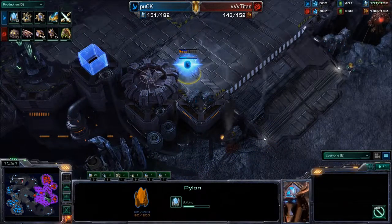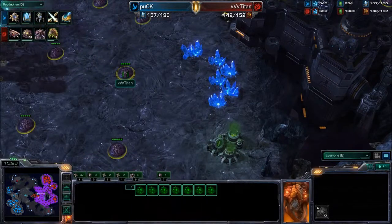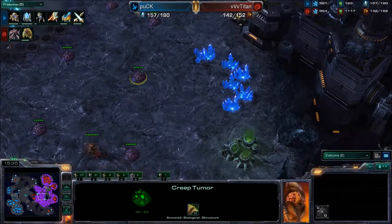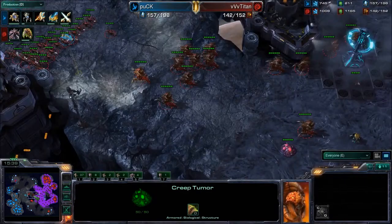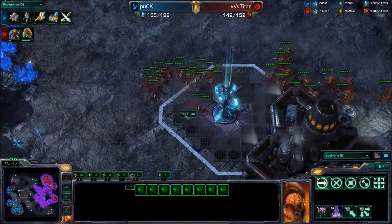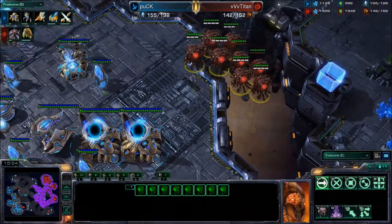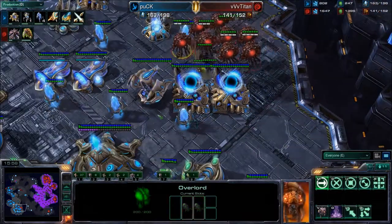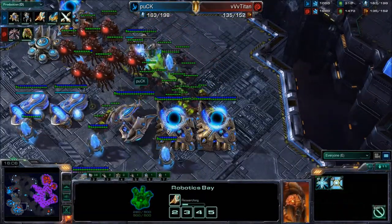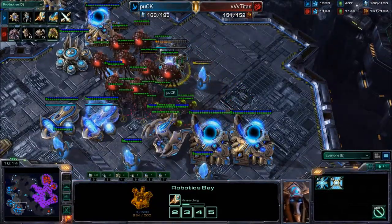Overlords now doing a bit more scouting. We now see Puck also warping in another proxy Pylon over here. The base is just being saturated very quickly. And I'm curious whether Titan purposely built this Creep Tumor straight in the middle of this mineral field. Puck doing a nice job here — he has swapped over to Robotics Bay and is going to be coming out with Colossi. Extended Thermal Lance is already on the way. We've got a number of Lings and Banelings coming in for a carpet bomb, and we'll see how much damage along with Roaches they're able to do. A big drop in Puck's main — they're going to focus down this Robotics Bay immediately. That's going to stop Colossi production and Extended Thermal Lance.